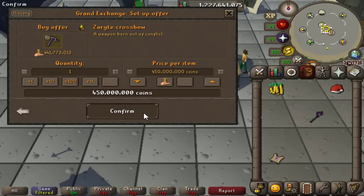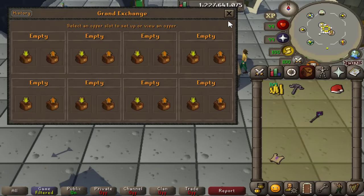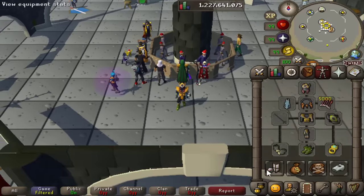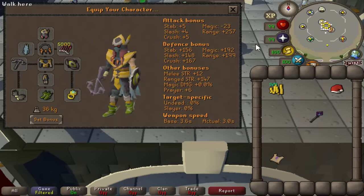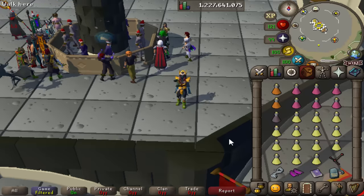Before we begin today's video, I first must buy back my Zarite crossbow - this cost about 445 mil. As you can see, it's going to go along great with my full Mazori, the Peccasian boots, the twisted buckler, and the light bearer. Now that we're equipped and ready to go, let's teleport to Trollheim.